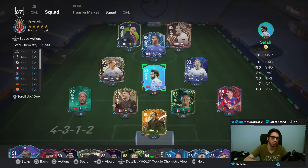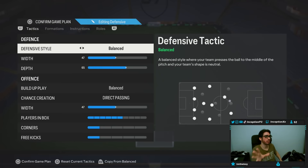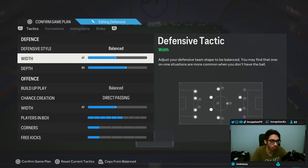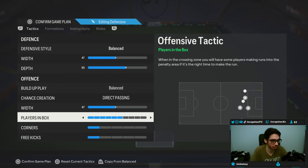So ignore the team and the way that it's formatted — this is the SBC account, I'm constantly rotating it. The custom tactic is lined up like this. You guys have seen this custom tactic from the pro player Abe; we did this review already so we'll just quickly brush up on it. The custom tactic you want with this one is the more pro variation, which is a little more boring but still very fun to play. You're going to want it set up on balance: 47 for width, 65 for depth, build up play on balance, direct passing for chance creation, 47 for width, six for players in the box, one for corners, one for free kicks.